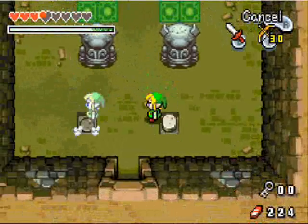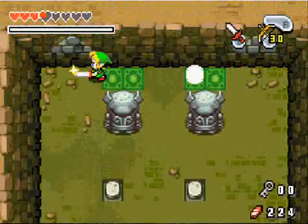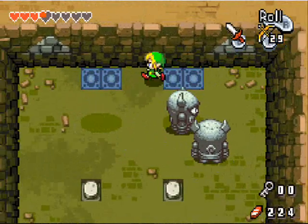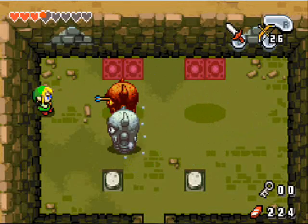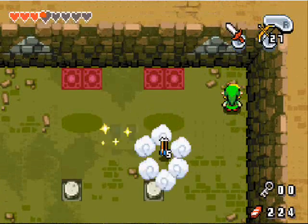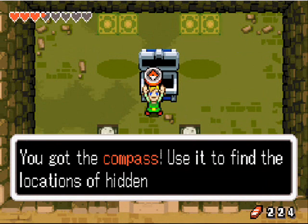Right, is this the right? No it's not — we need one to be there and then one to be at the far end, I think that's how it will work. I'm pretty sure that's right. Yeah it is — and these switches awaken the statues, which is not good. But no fear, we have our bow and arrow to take these things out. Apparently these things can jump over your arrows — I don't know how they can considering they're so big and they only jump like one centimetre in the air. Anyway, we've done it, and we shall pick up our just rewards, which is a compass. You've got the compass — use it to find the locations of hidden items. Press Start then L or R to view the map screen.